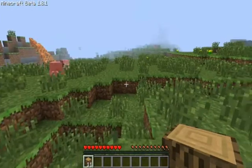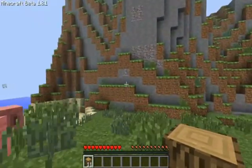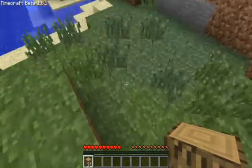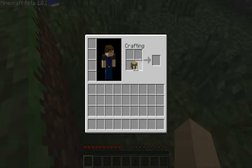So once you collect some wood, the first thing you have to do is craft a workbench. So this is your whole little crafting area. You put the wood there, you get four wooden planks, and then you put four of those and you get a crafting table. The planks can also be used to craft sticks.